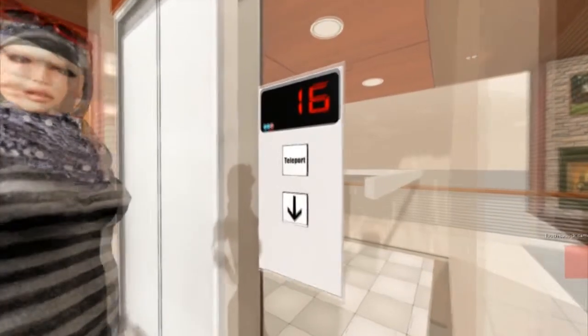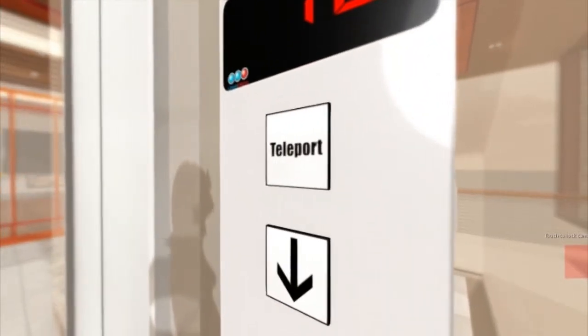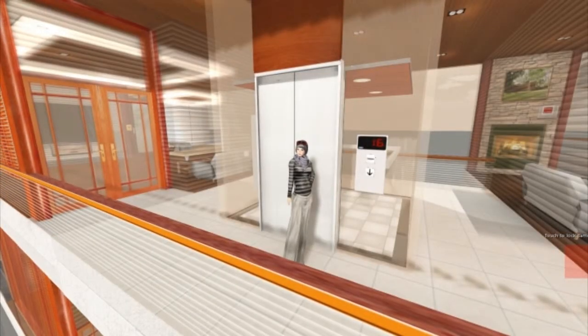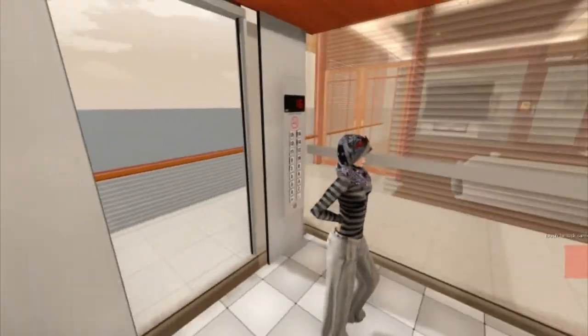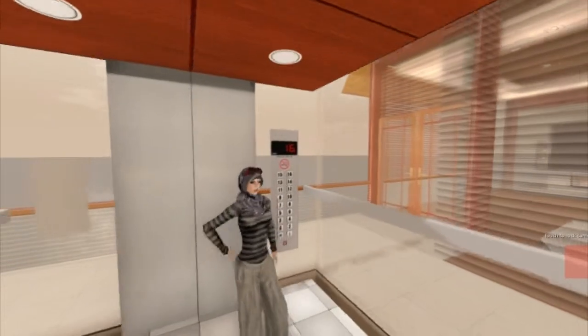The elevator also has a teleport option that lets you teleport straight to the ground floor. I'm going down now, but since I love the way it moves and the sound — it is so realistic — I'm still going to use it manually, like in real life.